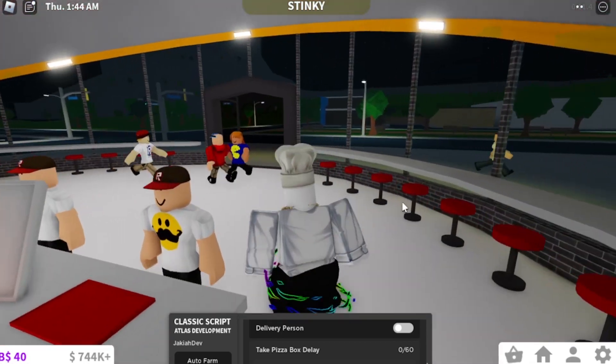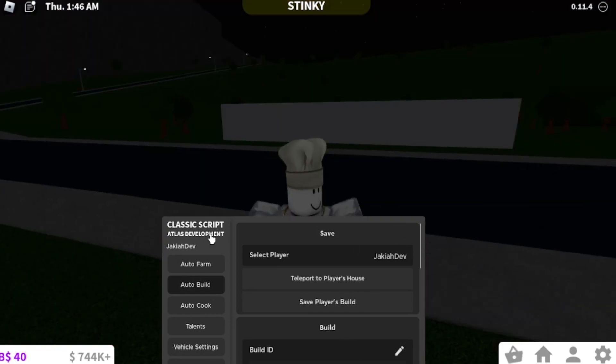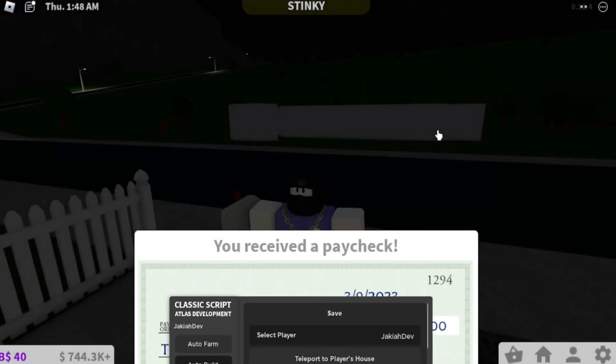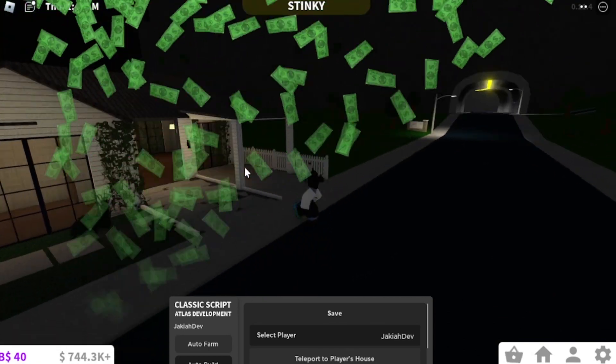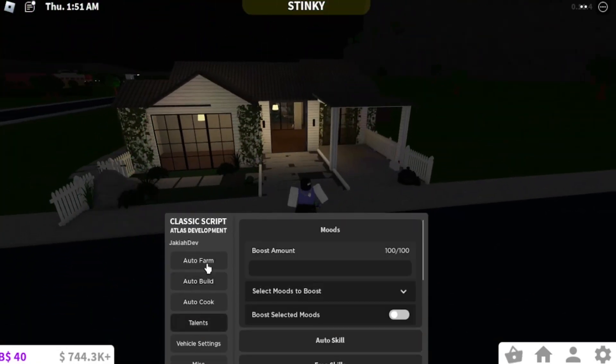If we walk out and teleport back to our plot — our shift ended at $300 in maybe about five seconds. It's a good auto farm and there are some other options as well. If you want the script, it'll be in the first link of the description. Thanks for watching. Peace.